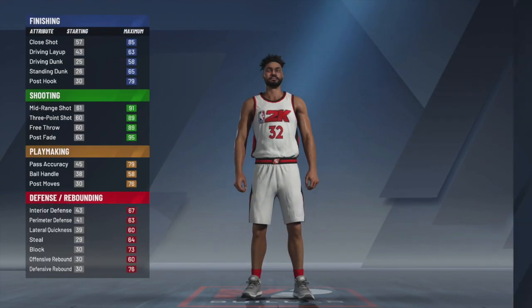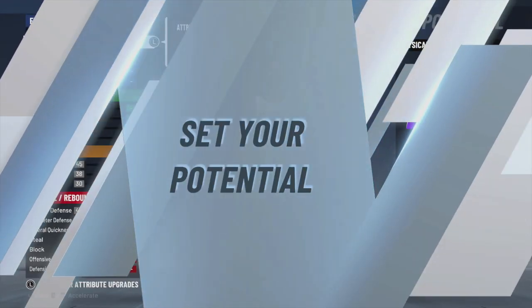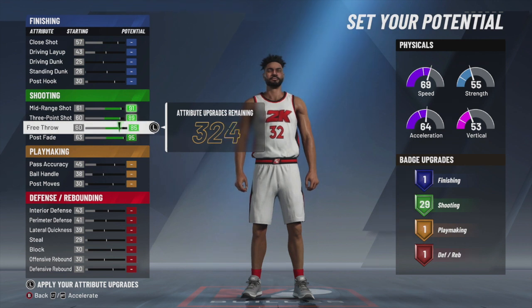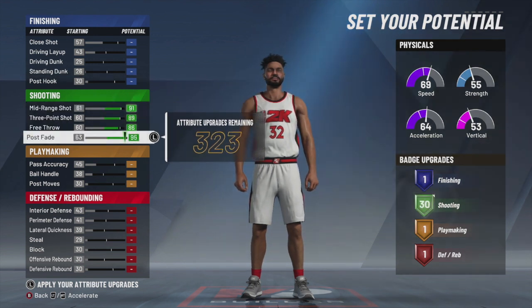All right, this very next build is a pure stretch build. How you want to level up a pure stretch build — I know a lot of you guys probably wouldn't want to do it this way, but I'm telling you this is the only way you could do this. I would not lower the post fade because you can get that to a 99. I would lower the free throw — out of everything you get the same amount of points, just lower that a little bit. You'll have an 86 free throw, and you'll have a 90 mid-range and 99 three-pointer. The free throw really doesn't matter because you hit free throws pretty good on this game as is.